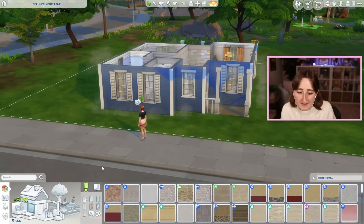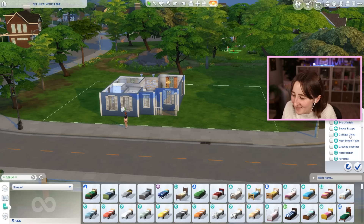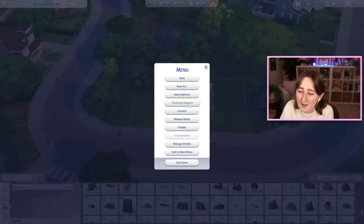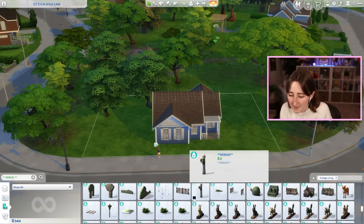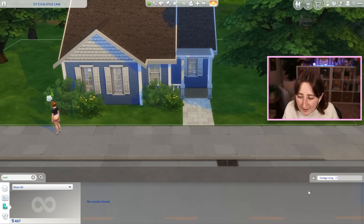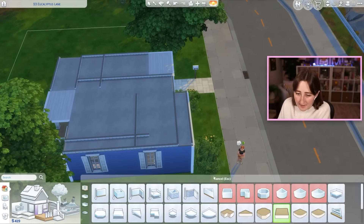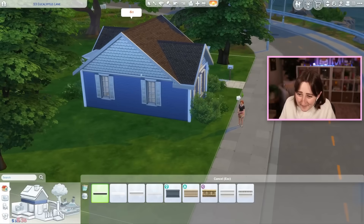I'm gonna get rid of all the stairs and landscape this with debug. I'd like some colorful flowers outside because it's looking a little bland. I can't believe I started by trying to limit packs and now I'm just — forget it, use whatever. I'll look at Cottage Living debug. I like these trees because there are three of them, they place a little off the lot and help fill in some space. I started with just bushes, and now I want to go through and get some flowers. A lot of my usual layering tactics don't work because we can't pay for them.